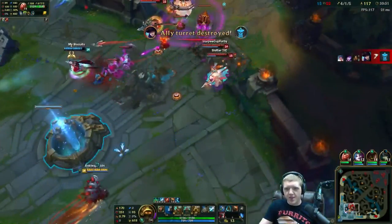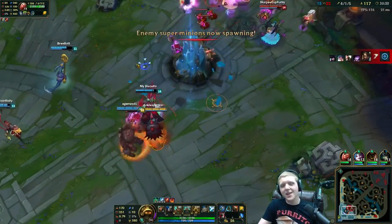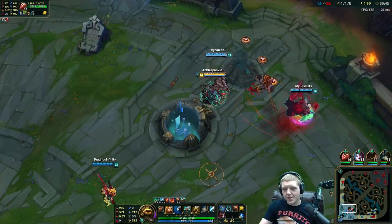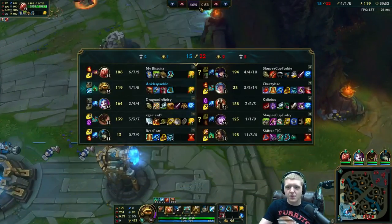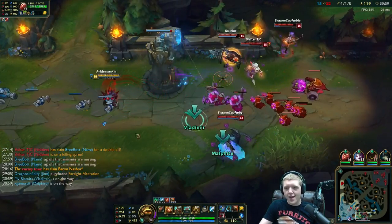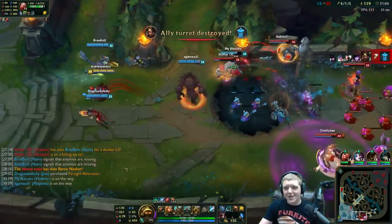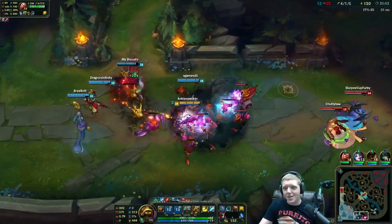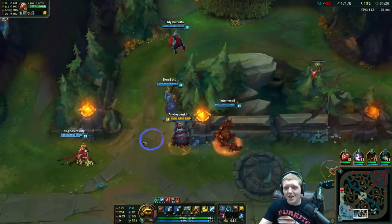Let's see if we can do something — defend the inhibitor? We should probably just give this up. There's not much fighting we can do right now. If we want to come back in this game what we need to do is first wait out their baron, which will be up in 25 seconds — you can tell because three minutes after the baron timer goes away. Other than that we just need to sit and farm up. We cannot contest these turrets right now — Nidalee's poke is just that strong.